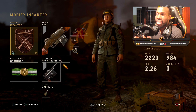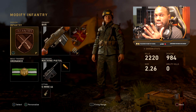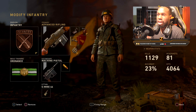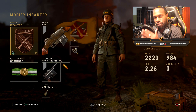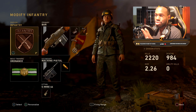Alright guys, today we're gonna be using the BAR again. I've been experimenting with it and I think I found a pretty nice class combination. I've been using the reflex sight with the BAR grip and advanced rifling. The division I'm using is Infantry and the basic training is Ordnance. This class is gonna help you get really high killstreaks, but keep in mind you have to have the mindset for high killstreaks.